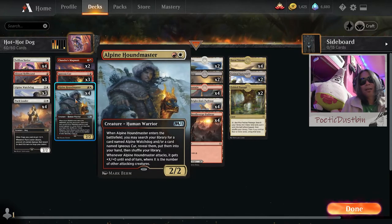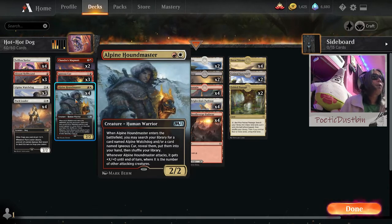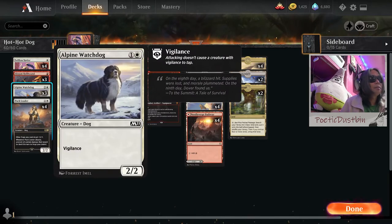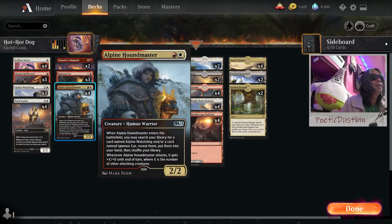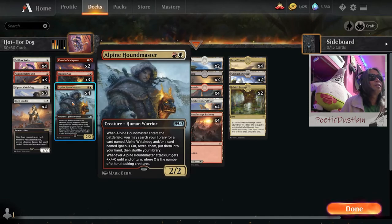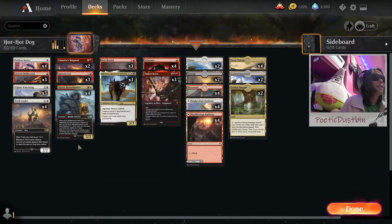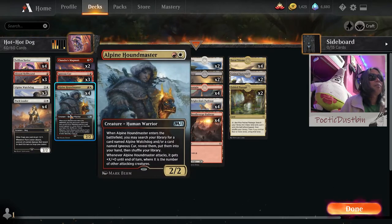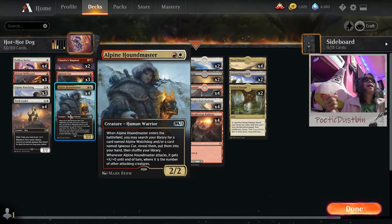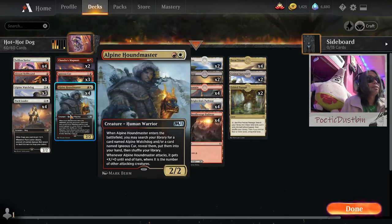This works alongside my man the Alpine Houndmaster — he's not a dog, he's a human warrior. When Alpine Houndmaster enters the battlefield, you may search your library for a card named Alpine Watchdog and/or a card named Igneous Kerr, putting them into your hand. And whenever Alpine Houndmaster attacks, it gets +0/+X until end of turn, where X is the number of other attacking creatures. And mind you, this is not a legendary creature, so you can put a lot of them on board.